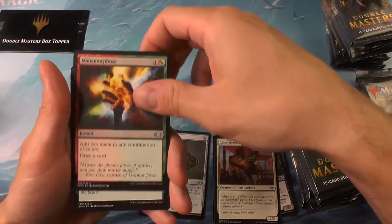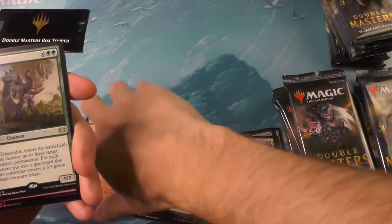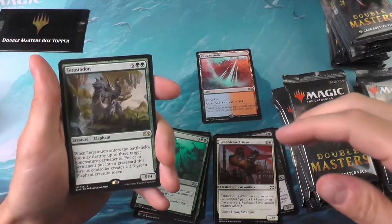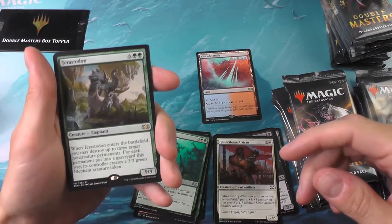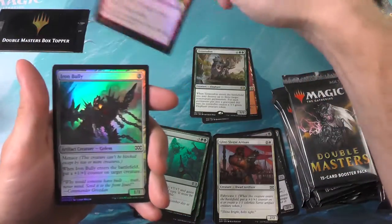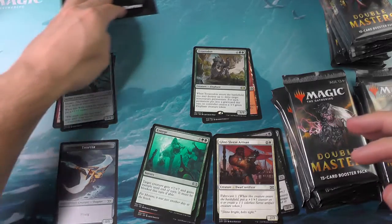Going through the uncommons and the Enlarge. Our first rare here — of course, we always have two rares in Double Masters. We've got the Cascade Bluffs and a Terastodon. I'm pretty sure that's a made-up word so I don't feel bad mispronouncing it. And the Iron Bully.